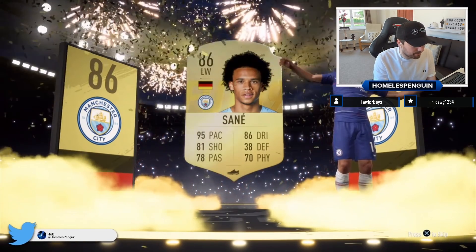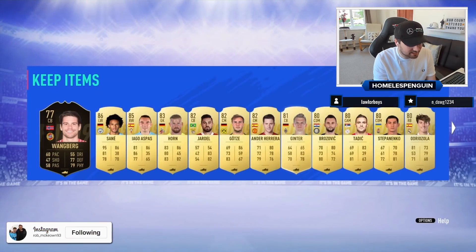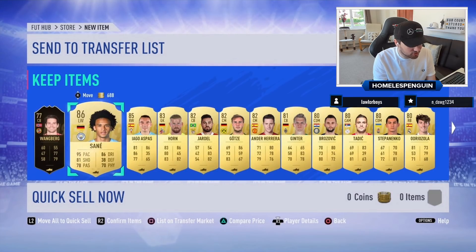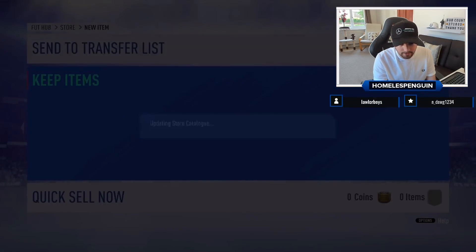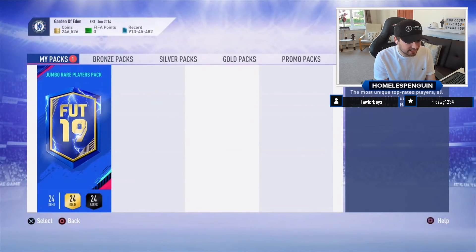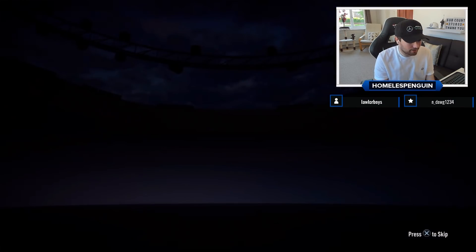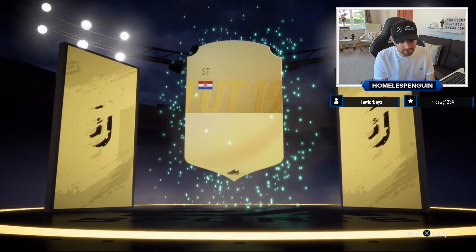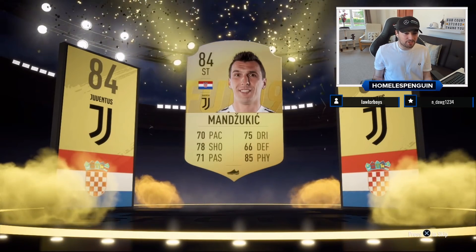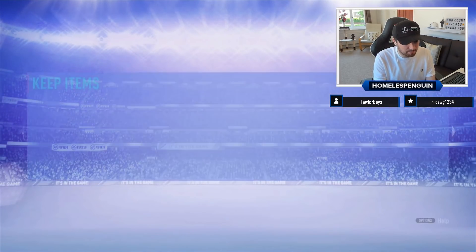Leroy Sané - okay, I mean he was technically Team of the Season at one stage. Unbelievable - a walkout in the first 100k pack, not bad at all. Any duplicates? No duplicates! You really did destroy your club getting that Hullet, didn't you? Alright Hugo, your final pack. To be fair we've got some decent players on your account. It's a bronze at least - Croatian Mandzukic 84. Fair mate - you had some good pack luck.